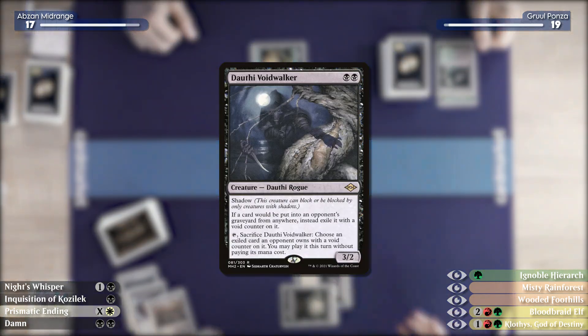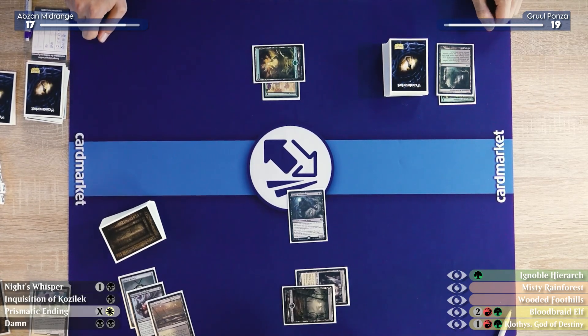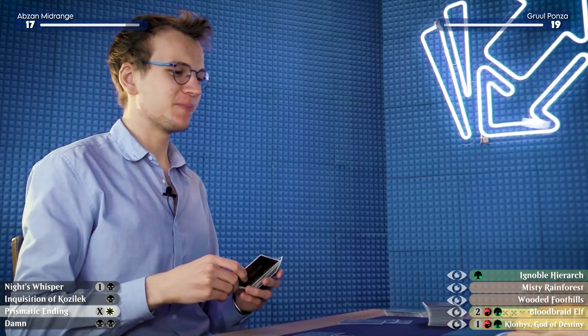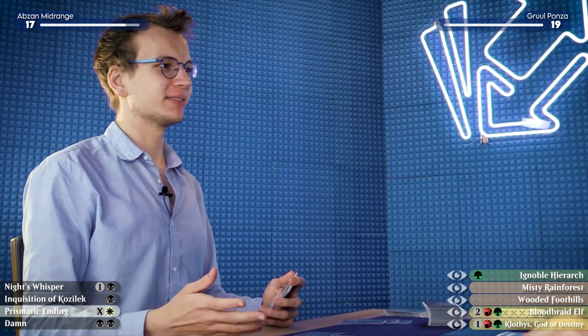It has shadow so it's basically unblockable and it can't block. Whenever any card goes into your graveyard from now on, it gets exiled with a Void Counter, and I may sacrifice it once to choose any exiled card with a Void Counter on it and play that card without paying its mana cost. That is quite good — that is very powerful. New addition from Modern Horizons 2.